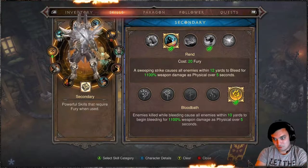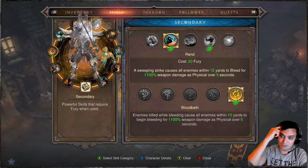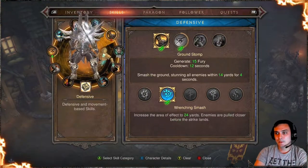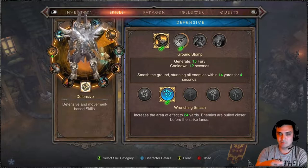Then we've got Rend — I still benefit from the Blood Bath rune even though I don't manually use the skill that often. It's still a damage dealer. Ground Stomp pulls enemies to me so I can deal damage to more targets and have my cooldown reduction skills going faster.